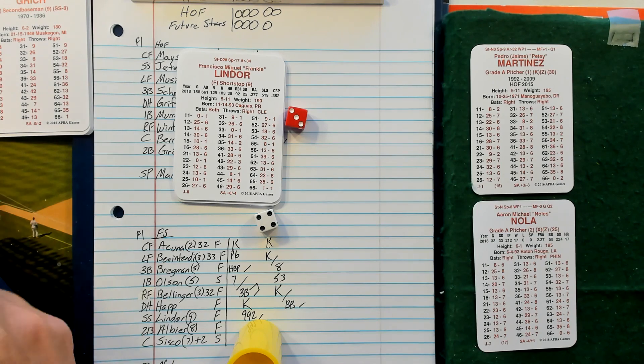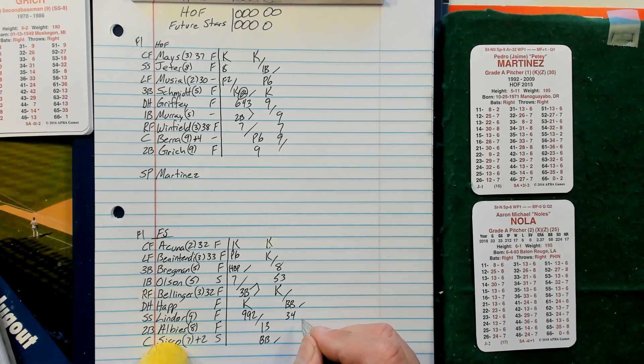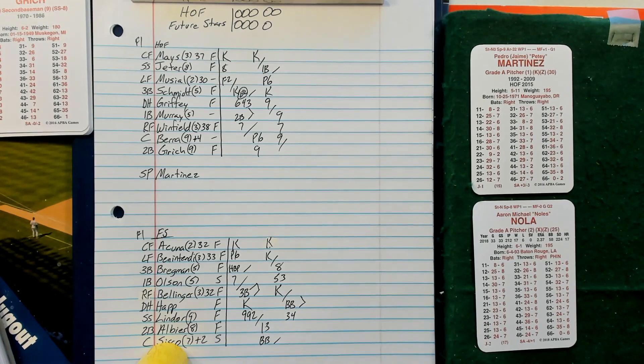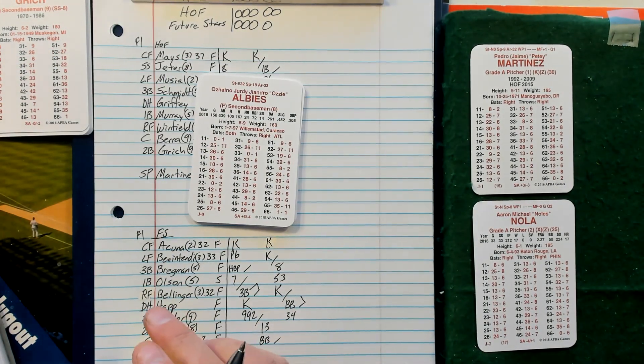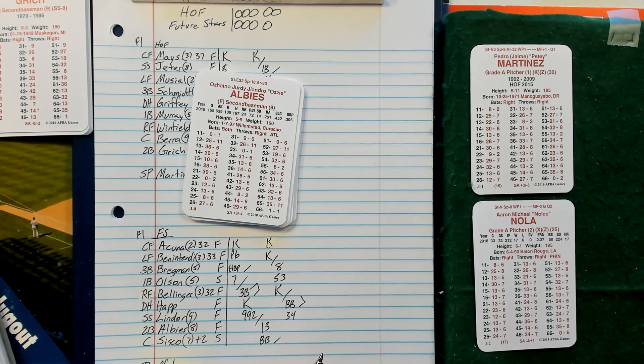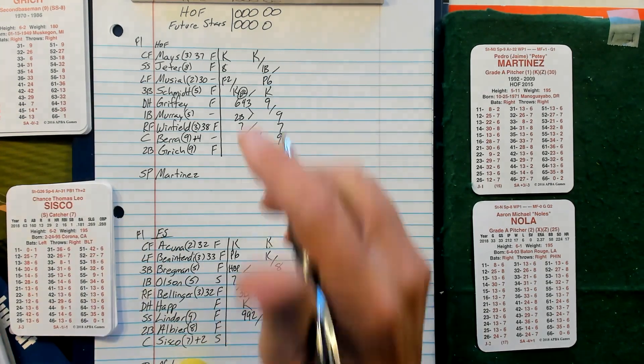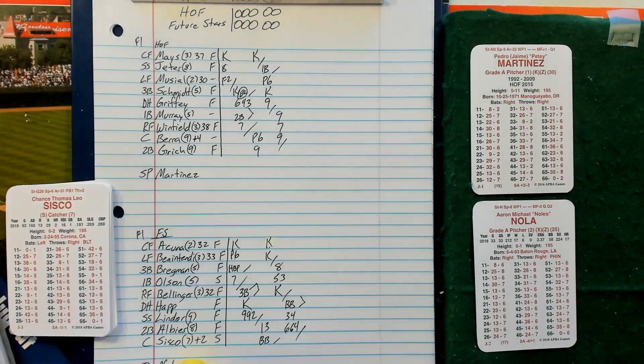A hit-and-run would have been a single. Ground out, runner to second — first base to the second baseman covering first — but Happ is on second now. One away, Ozzie Albies, 12, 25 — fielding 1 — line drive double play, line out to short, and they double off Happ at second. Another huge play by the Hall of Famers to shut the door on any threat they were going to have.